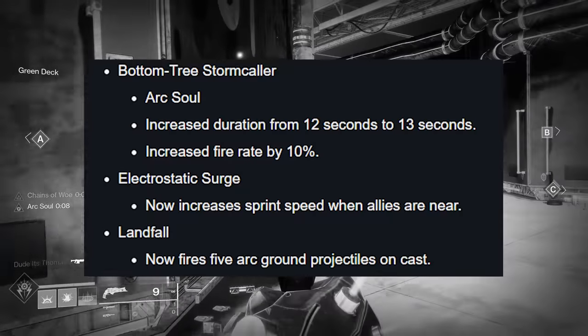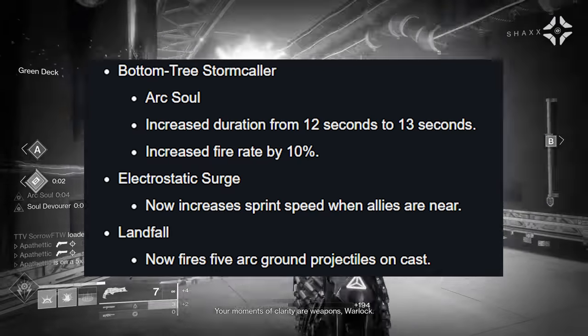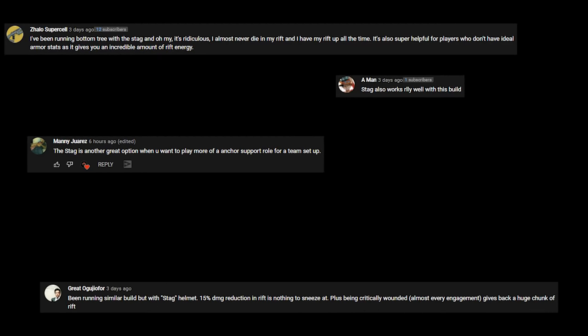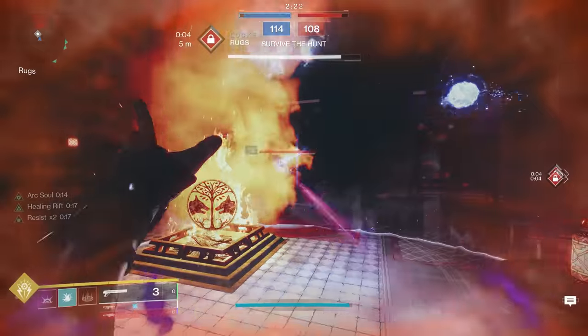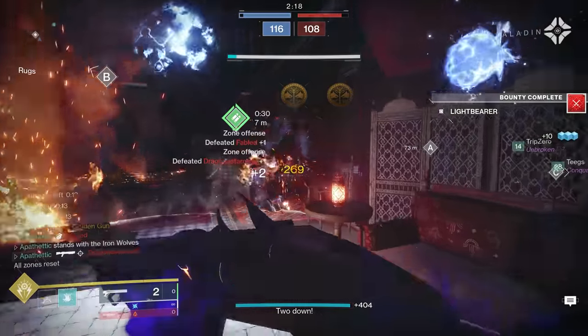After my build video featuring the changes to Bottom Tree Stormcrawler, I saw a common theme in my comments around a specific exotic that also got a nice buff with Season 15. So I decided to throw on the Stag and take it for a run on the Crucible, and I could not take it off. This is because in Season 15, the Stag receives a nice buff to its exotic perk.